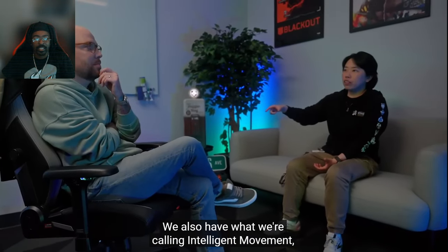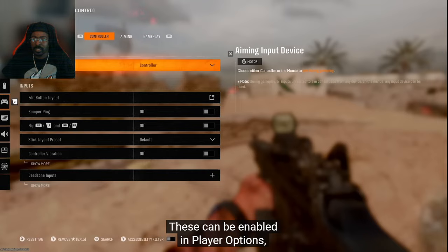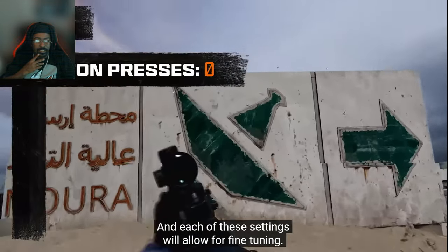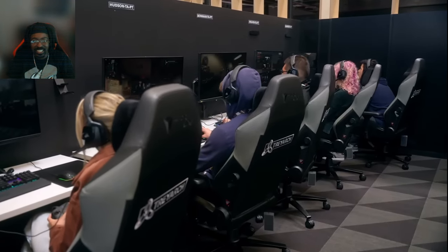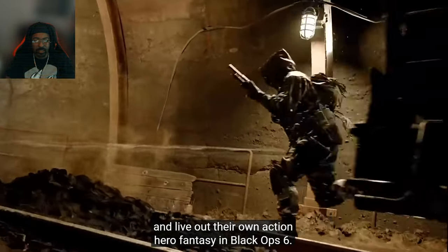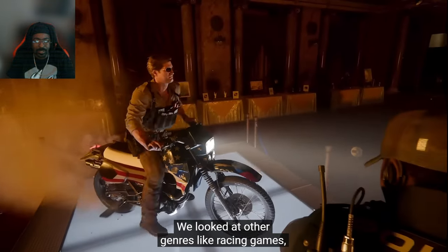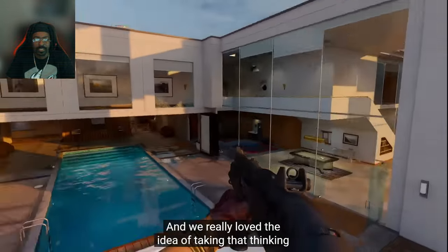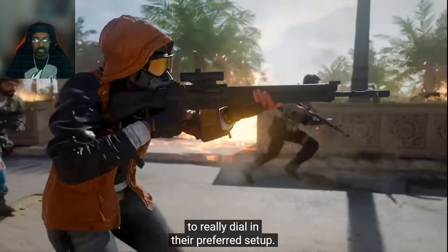What the freak is that? We also have what we're calling Intelligent Movement, which is a set of features that drastically reduces how many buttons or keys you're pressing to perform various movements. These can be enabled in player options and they're broken down into three categories: sprint assist, mantle assist, and crouch assist. Each of these settings will allow for fine tuning. Intelligent movement really started with this idea that we want all players to focus on what they want to do and not how to do it. We looked at other genres like racing games where they have great assist settings — things like traction control or assisted braking. I encourage players to play around with combos of these settings to really dial in their preferred setup.